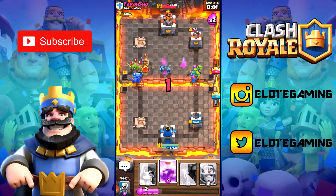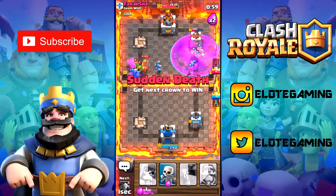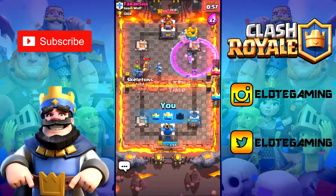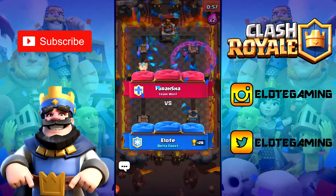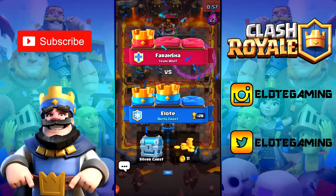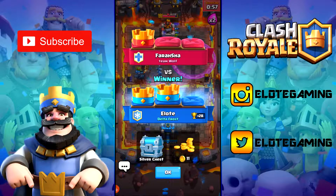We haven't even used the PEKKA yet! Let's put it down here and see how it works. It's so slow attacking — we probably shouldn't have let that happen. We might go into overtime. But the PEKKA is tanking like crazy. Let's put a rage down in sudden death. Look at the PEKKA tanking the Prince on the left side — that's amazing! We actually won!